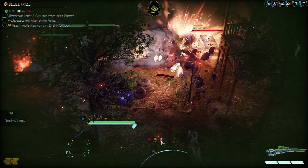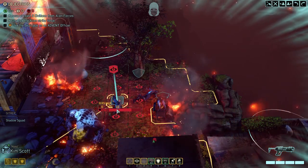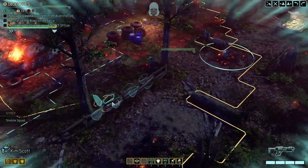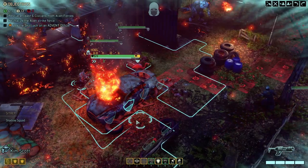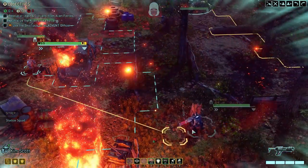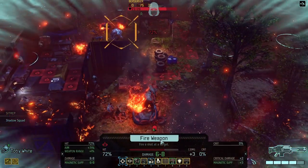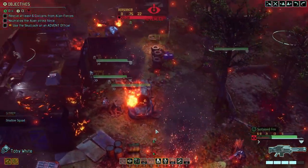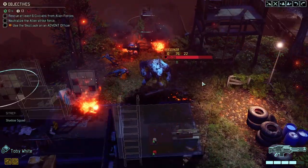The claymore won't reveal us. We killed both Stunlancers and took all of the berserker's armor, getting him down to 22 HP. That's kind of nice. We have a 72% shot - let's try it. That was a miss, but the stock did something. Let's wait and take a 69% shot.